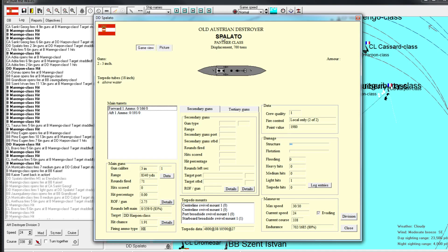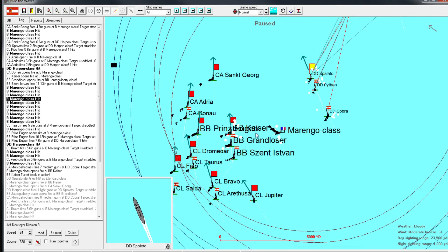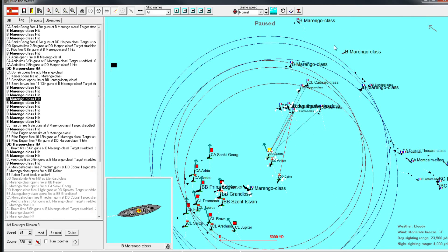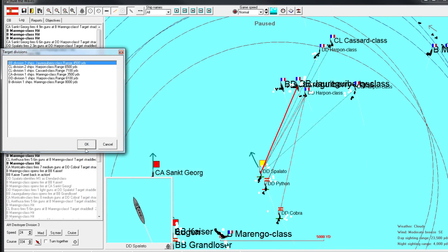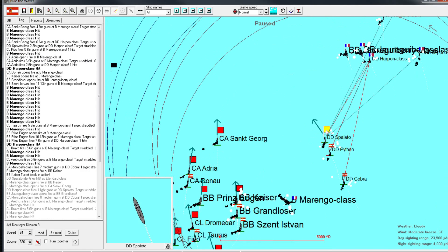These are obsolete old Austrian destroyers - they've actually done great work. That Marengo is sunk for sure - heavy damage on fire. We've sunk two so far, add two to the tally. I want these guys to engage this dreadnought class - that's who I want, believe it or not. Let's go into battle formation.